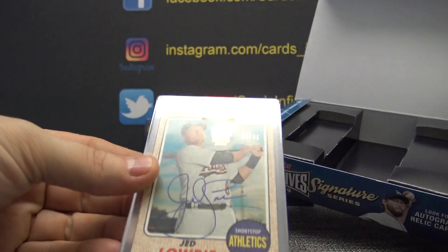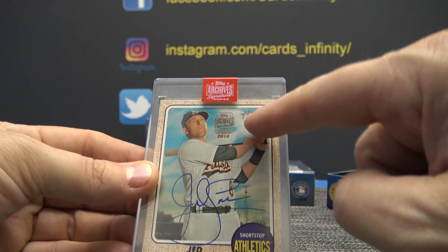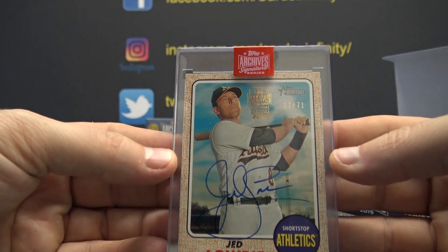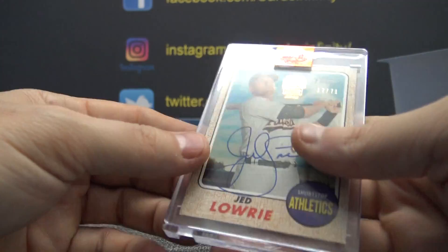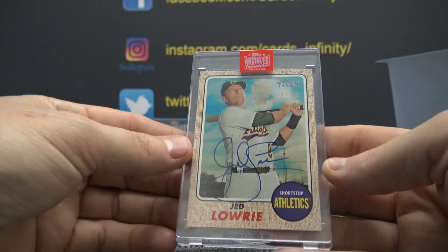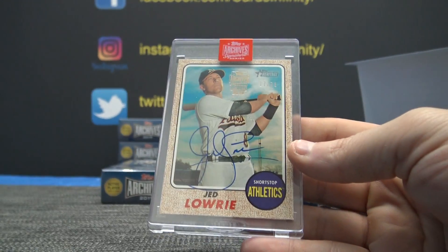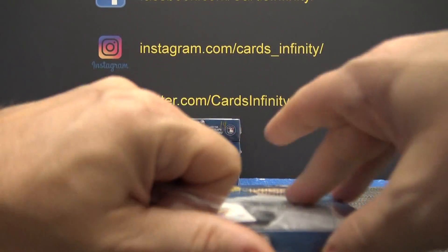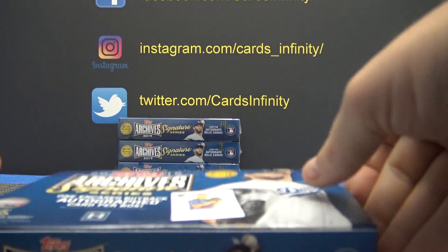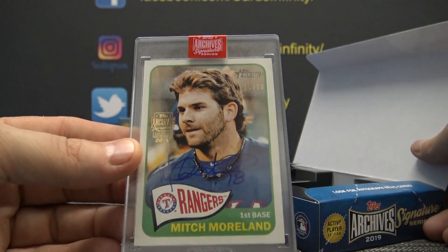This one is 17 of 71 — it's a fancy 1771 Jed Lowry, and that is 2017 Topps Heritage. And 70 of 79 Mitch Moreland.